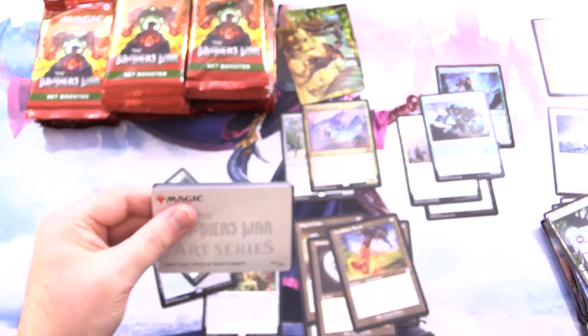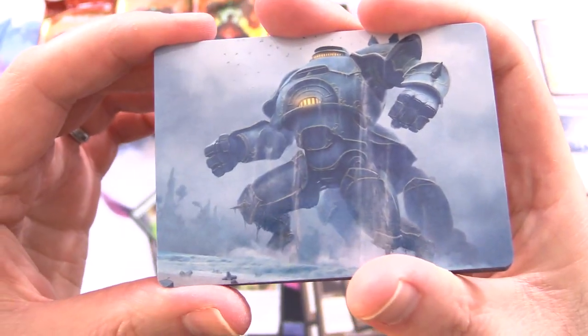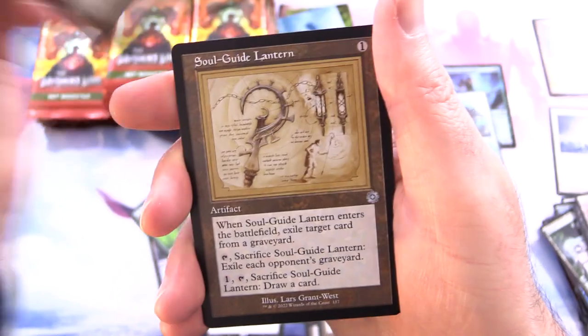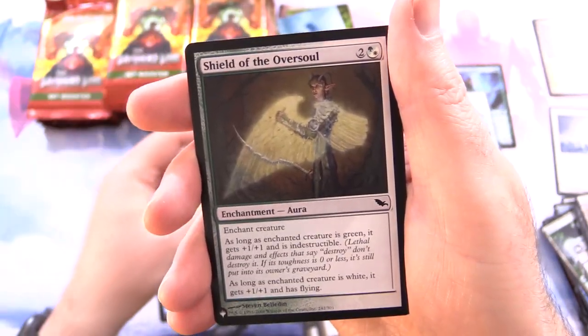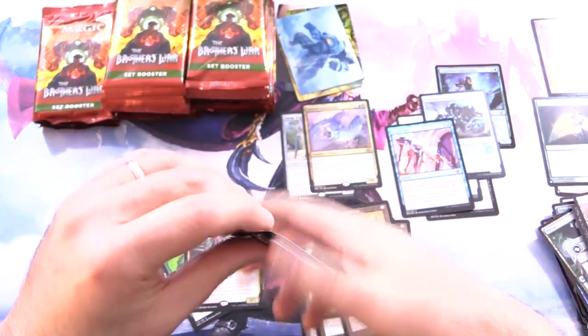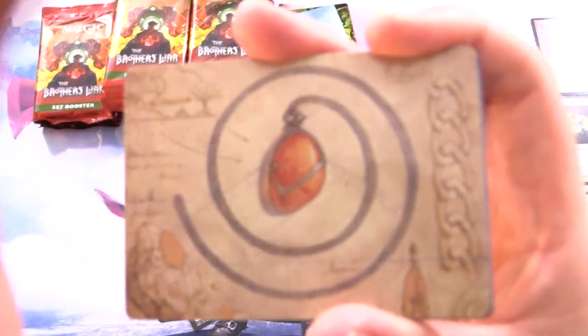I hate that. In some of the earlier sets when they had the list, you could tell if you were getting a list pull, but they've changed it up in more recent sets. We have Depth Charge Colossus — this guy is massive. Some fantastic artwork in this set for sure. Skipping ahead to the artifacts, we've got Ivory Tower, Soul Guide Lantern, and Queen Kyla Bin Krug — I think that was the promo in the bundles actually. Foil Scatter Ray and Shield of the Oversoul from the list. The list, in case you're not aware, is in 1 in 4 set booster packs — a curated list of cards from throughout Magic history. And... I've got Mox Amber here!